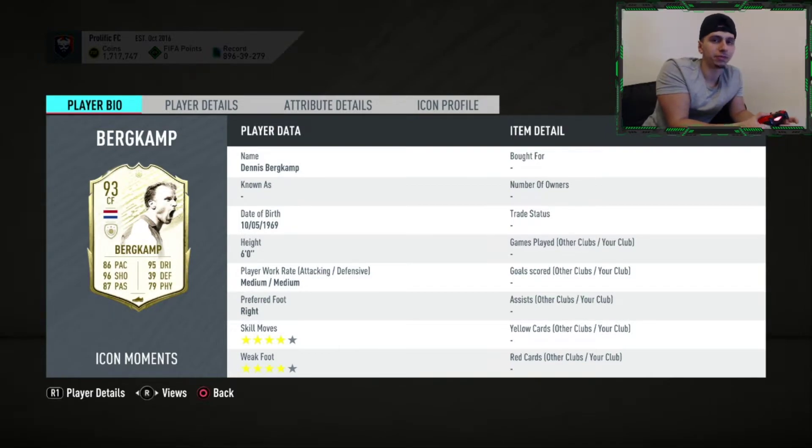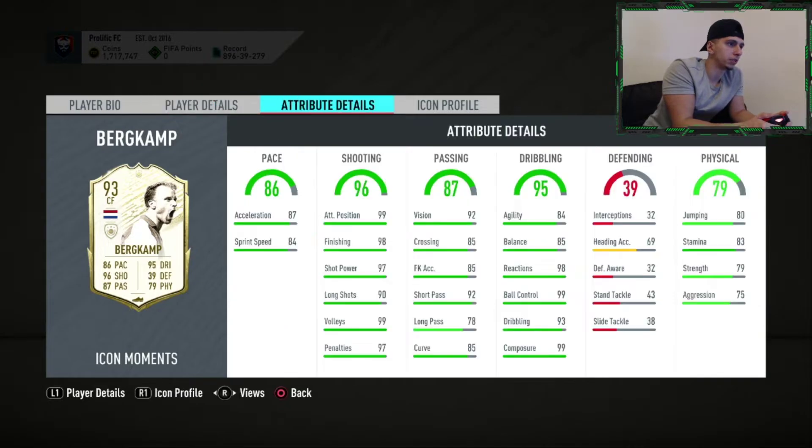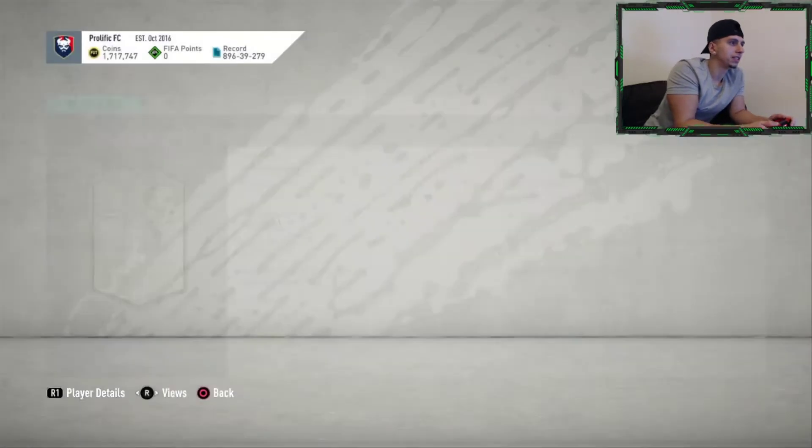Dennis Bergkamp — the ex-Arsenal legend, six foot, medium/medium. If you don't play him as a striker he might not be that effective in this game, because with that work rate as a CAM they can go missing in a lot of games. Four star, four star, which is pretty good. Good at dribbling, max composure, strength is okay, shooting stats are off the chart. You'd probably use a hunter or engine on him.